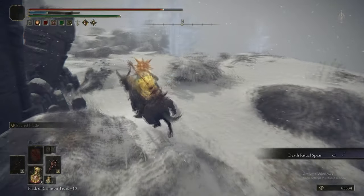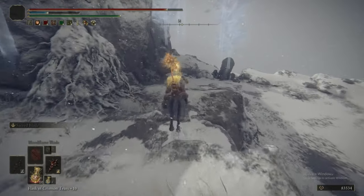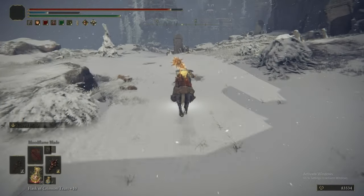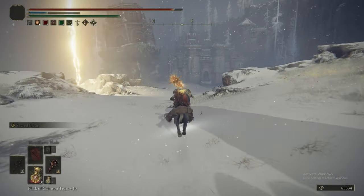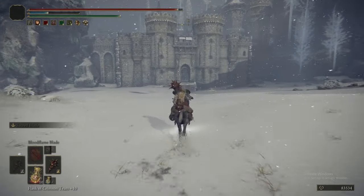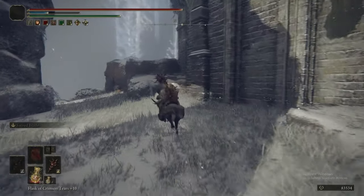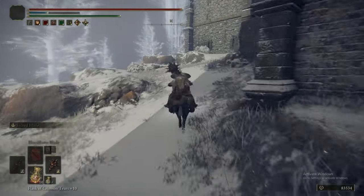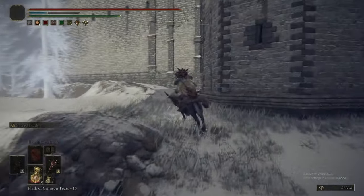You get the Death Ritual Spear for your troubles. This area is loading you down with good gear. The Death Ritual Spear has Spear Caller's Ritual as its Ash of War — that's the attack the Death Rite Birds can do to you, where they fly up, open their wings and a bunch of spears hit the floor. You can effectively do that now; it's very strong and scales with intelligence. And Helmsmasher Steeple is effectively the Onyx Blade from Dark Souls 3 — it has this Ghost Flame flare attack. Nice to pair with the Death's Poker from the Death Rite Bird in Caelid if you want to power stance them on an intelligence build.